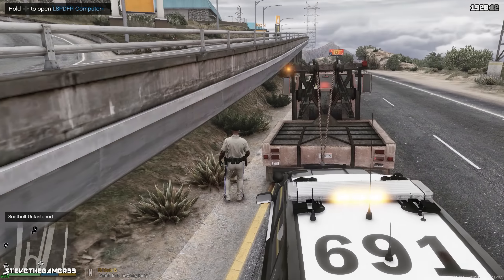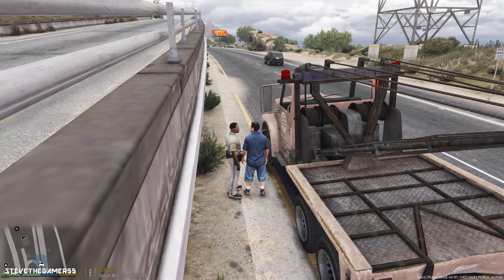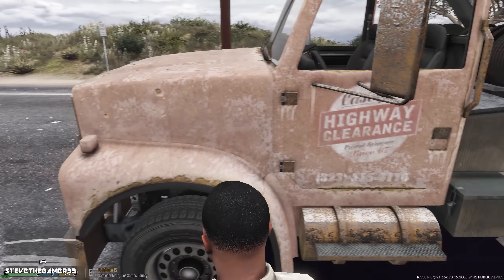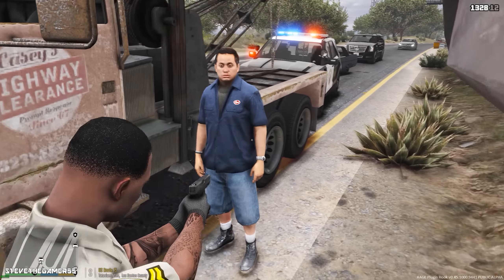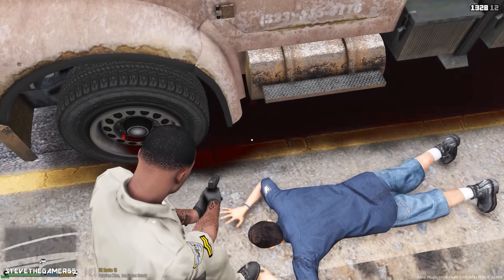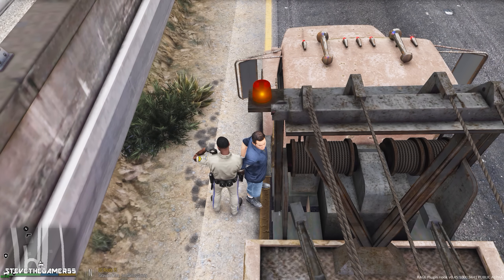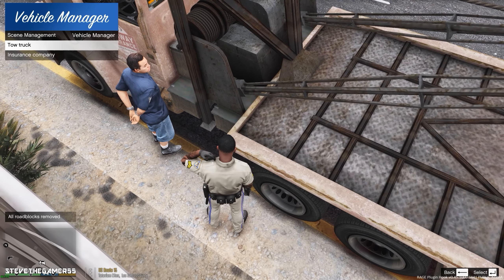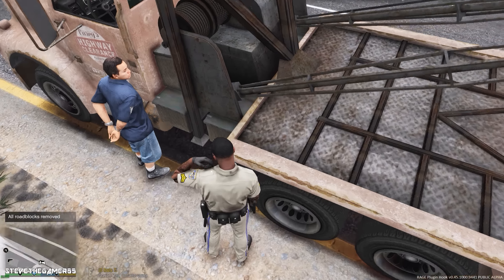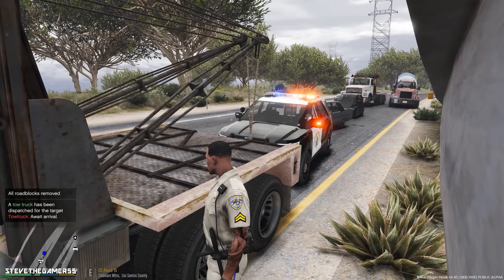Maybe he'll cooperate without me using my gun. I need you to step out of the truck. You're not cooperating without gunpoint? Put your hands up — stop! Police! On the ground! So we're going for this arrest. I'm going to have to call a transport unit. Let me call a tow truck for this tow truck. Copy that dispatch, roger. All right, so the unit just picked him up.